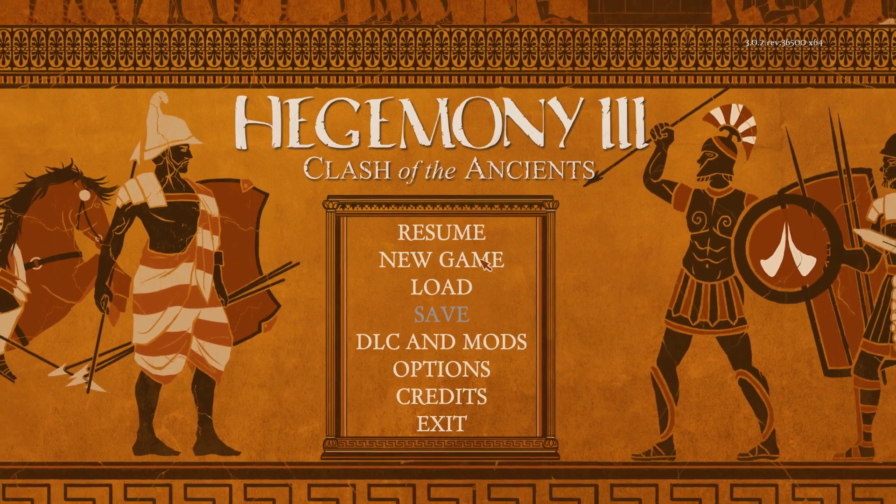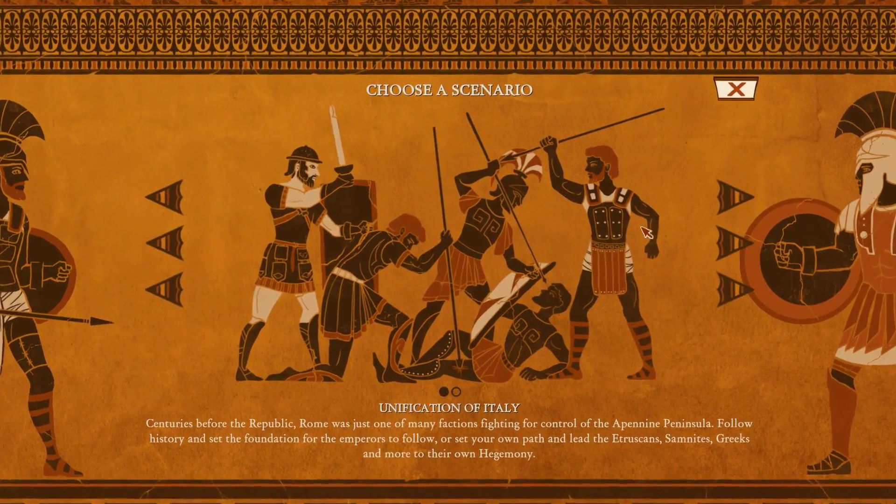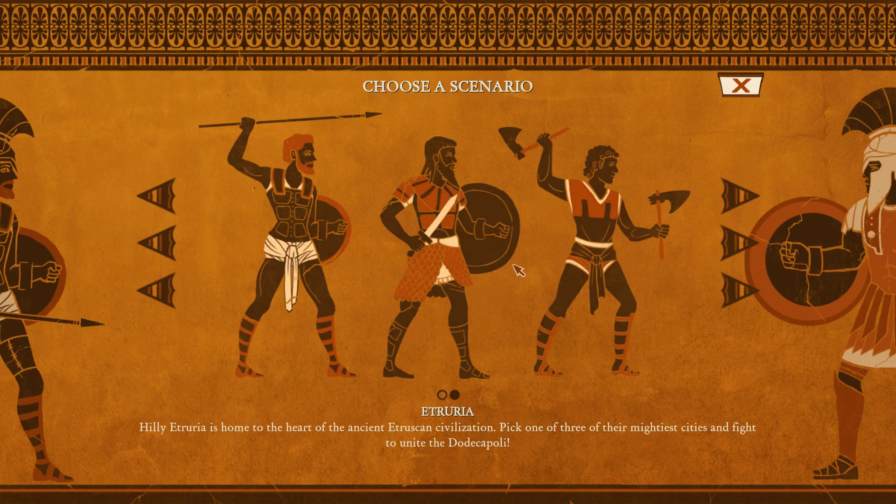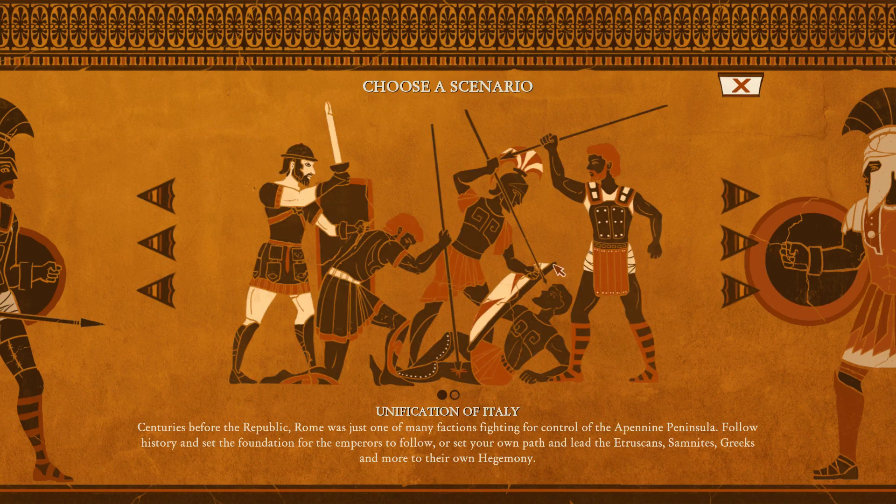We're going to start a new game. There are currently two scenarios available, and there's also a map editor you can load up and mess around with. As far as the two scenarios: we have the Unification of Italy, which is the grand strategy full game, and the other scenario is basically reuniting the four city-states of Etruria — the Etruscans — which is a smaller scale. I'd recommend playing that first to familiarize yourself with the game. I'm not sure if they plan to release more scenarios through DLC or free updates.